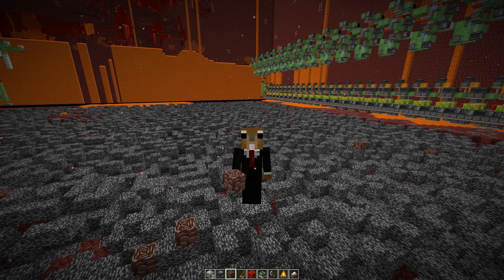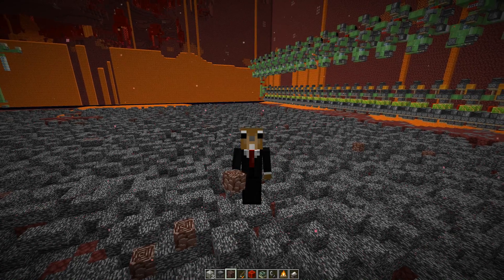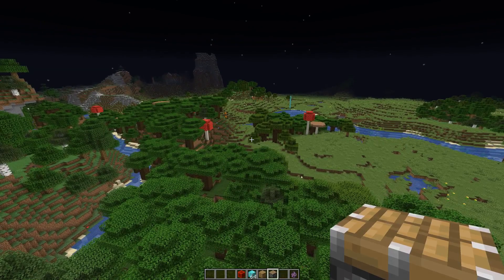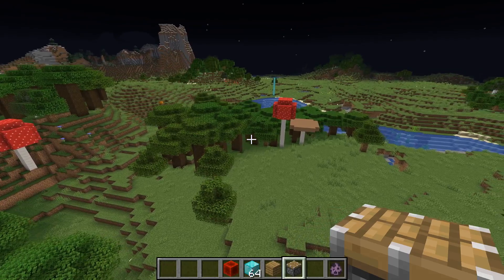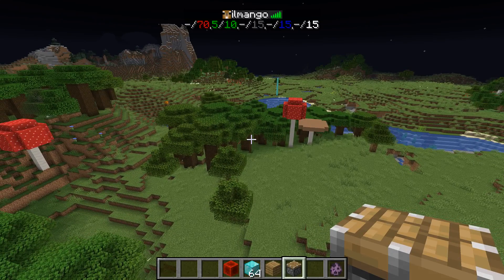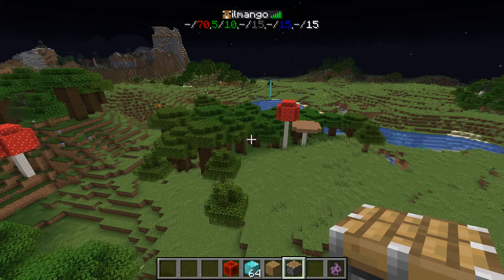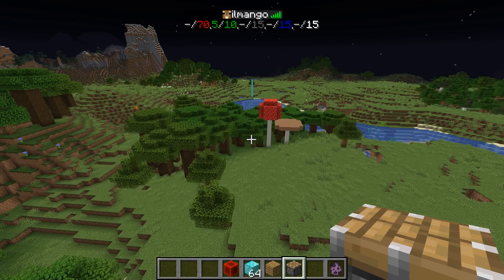Luckily there's a mechanic in vanilla Minecraft you can use to prevent normal ghast spawning. First I'll give a brief summary of how mob spawning works. You need to know about the mob cap that prevents the game from being overrun by spawning mobs. If you have more than 70 hostile mobs in your loaded area, the game stops spawning new ones. There's also a separate mob cap for animals, ambient mobs like bats, and water mobs like squid and fish.